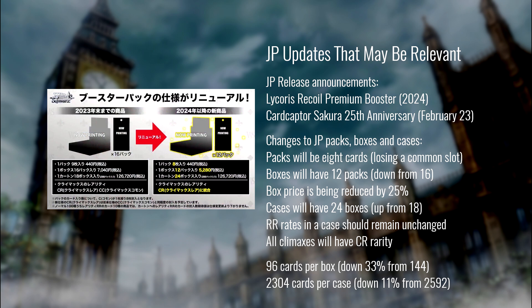They're also trying to print fewer actual pieces of cardboard by losing the extra common slot in the pack. This probably won't affect most people — might be a little annoying if you're opening boxes trying to complete your set. If you're opening a case it doesn't really affect much, and if you're opening a pack you just have fewer commons. Box openers are the ones who take the biggest hit. A stack of 250 bulk commons doesn't carry a whole lot of market value, and this change is almost certainly coming to English, but not until the middle of 2024 at the earliest. Just buy singles, y'all.